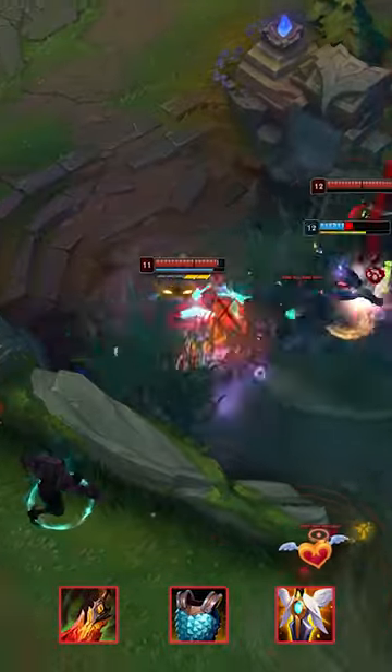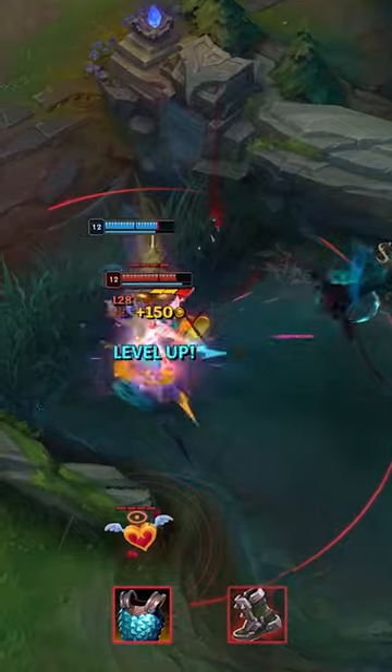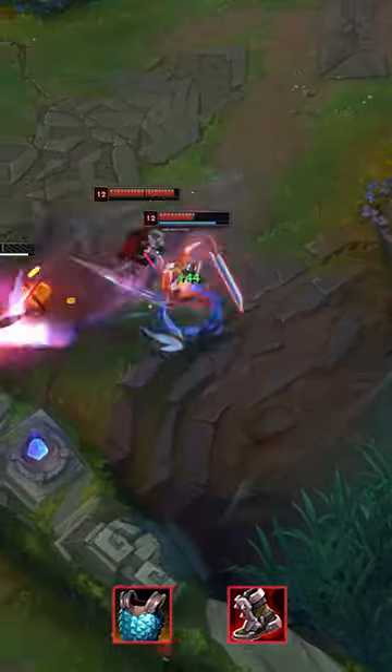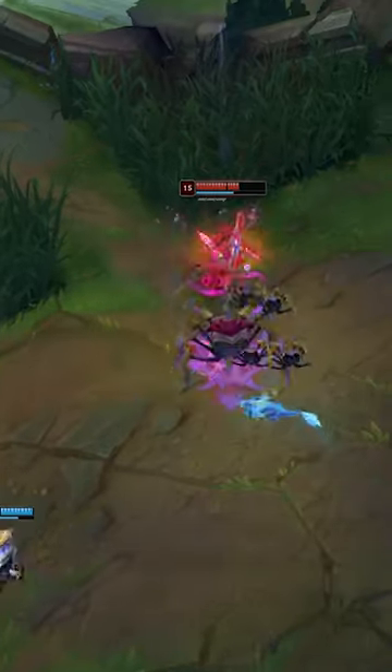He can turn it into Death Dance or Guardian Angel later, but he's just sitting on it for now. Vest plus Plated Steelcaps makes him really tanky against his foes, and he can now easily just dash into fights in the mid game without being afraid of getting one shot.